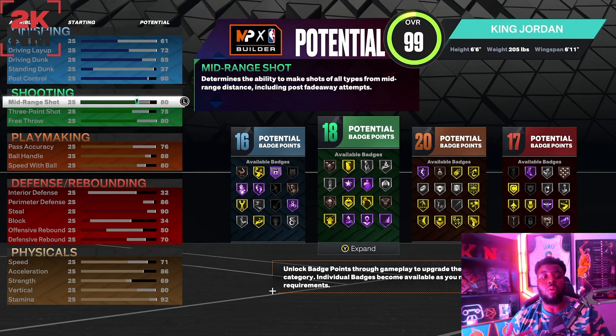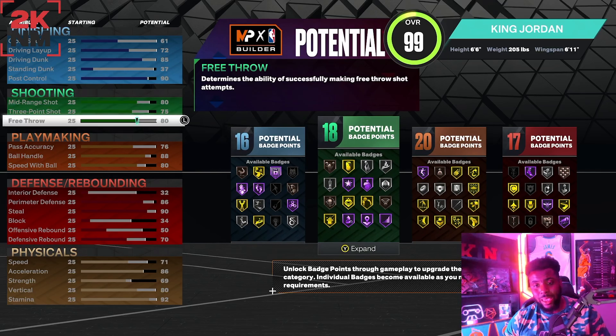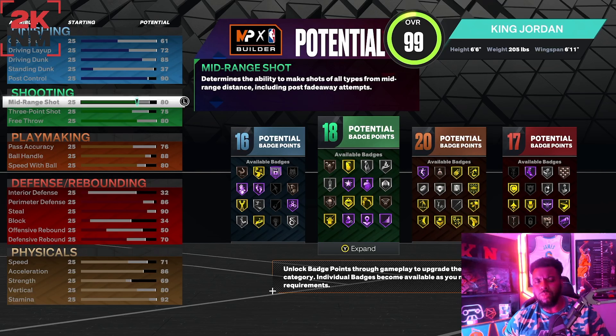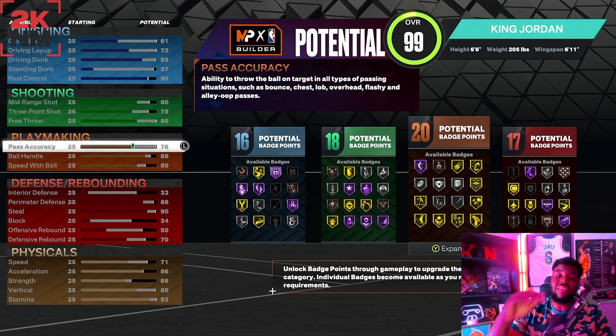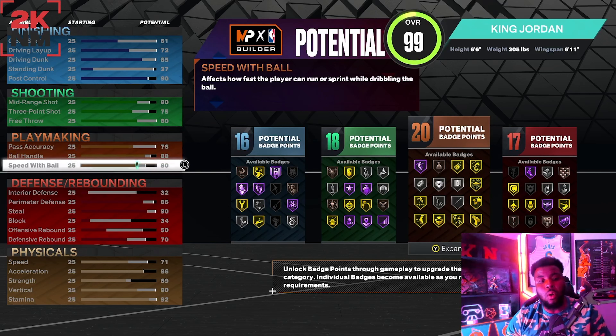Mid-range we're going with 80, three-point at 75, free throw at 80. Don't get alarmed by the 75 three-pointer — you can hit consistently with it. Michael Jordan was a better mid-range shooter than a three-point shooter. You also get 18 shooting badges and 16 finishing badges. Passing accuracy at 76, ball handling at 88, and ball speed at 80.